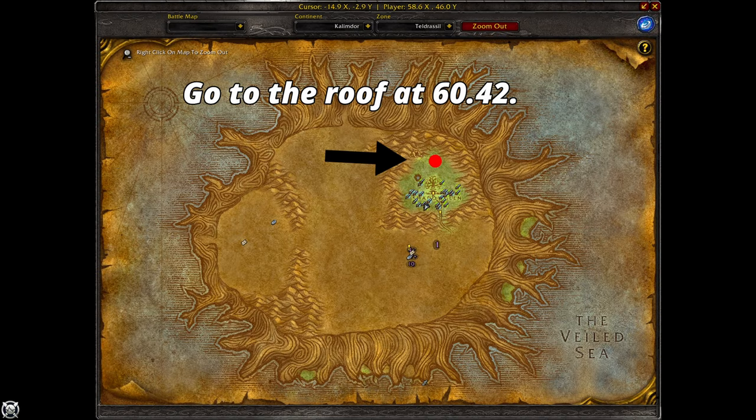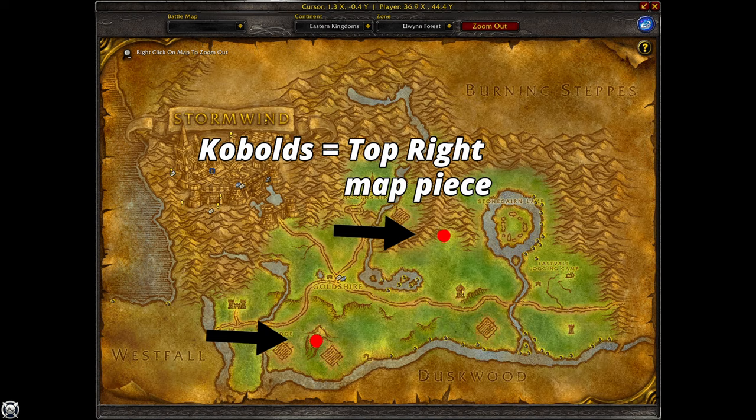For Night Elves, you'll have the Second Story Work quest and you go to the idol on the roof at 60,42.